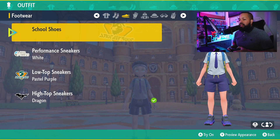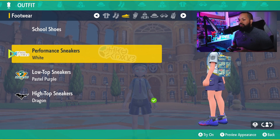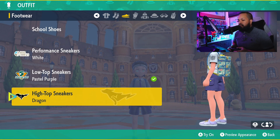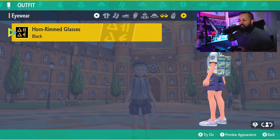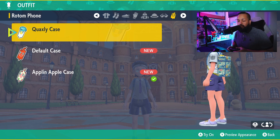And then as you go into each different menu, you're going to be presented with all the different shoes you've bought, all the different sneakers you have, all the different gloves, backpacks, hats, glasses, and even the different Rotom cases.